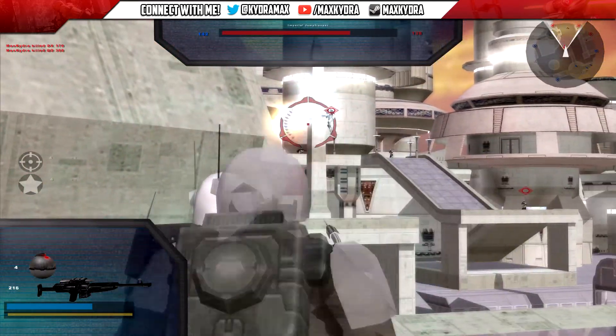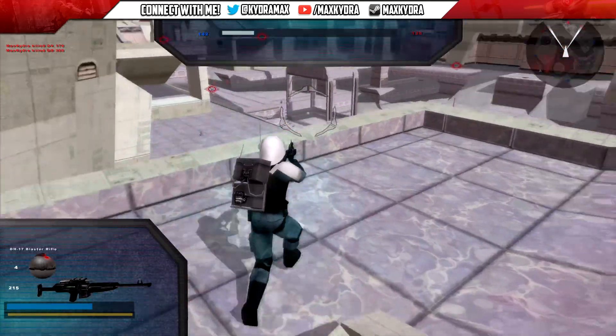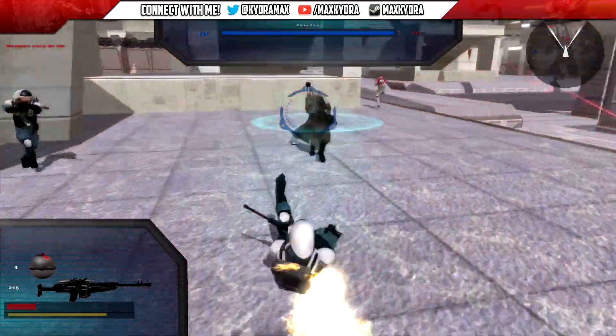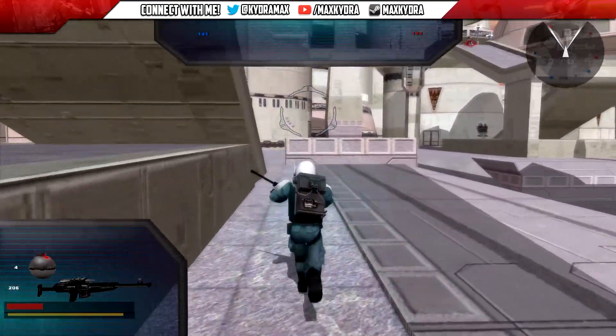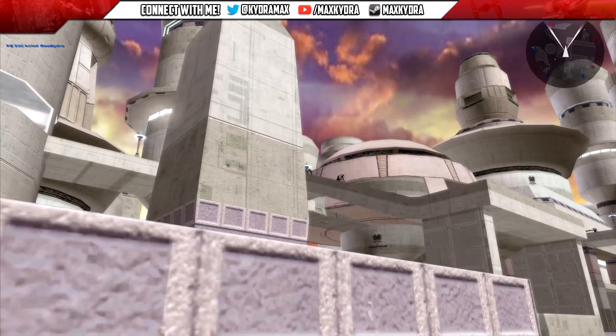At the militia though — wait, let me take out this dude with the jetpack. The map is nothing too special, it's just the Bespin cloud city map. Oh, I'm on fire — damn it! It's been quite the hectic week for me, not gonna lie.